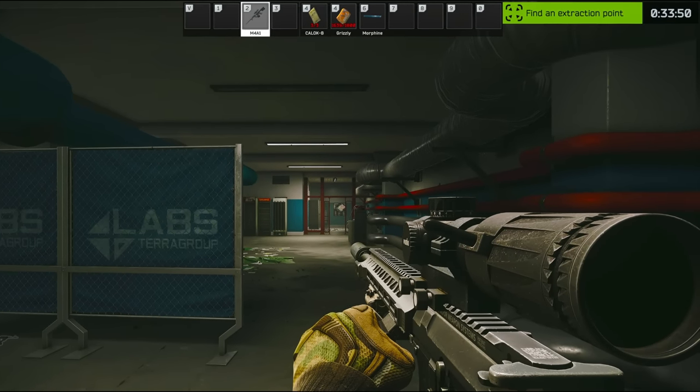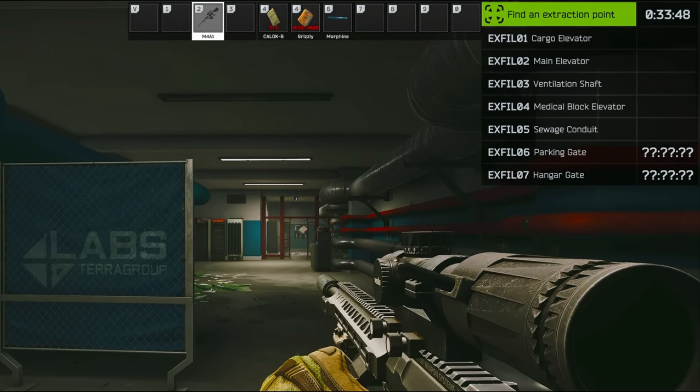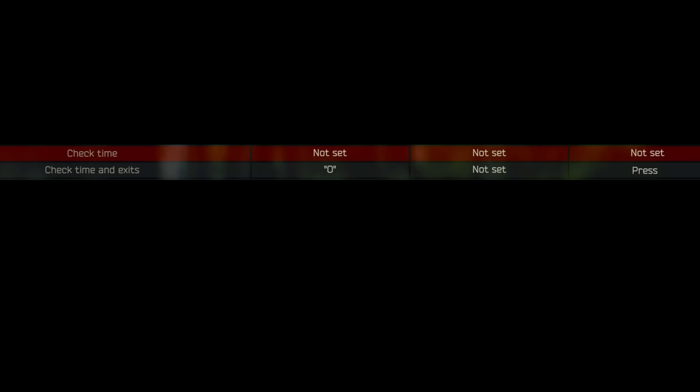There's no real need to have check time set separately, in my opinion, and I didn't like pressing O twice to see my extracts. Instead, I unbound check time and set check time and extracts to O on single press.